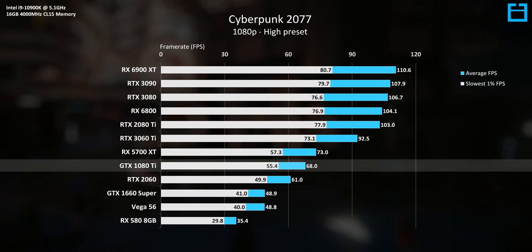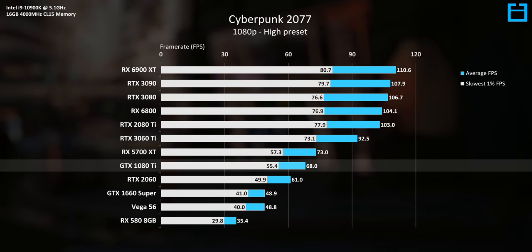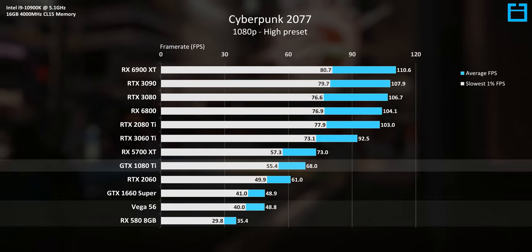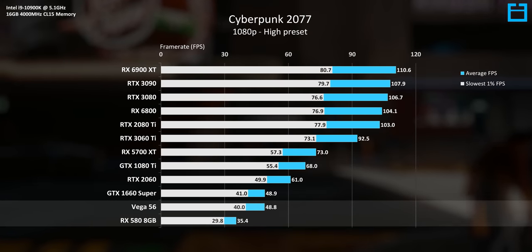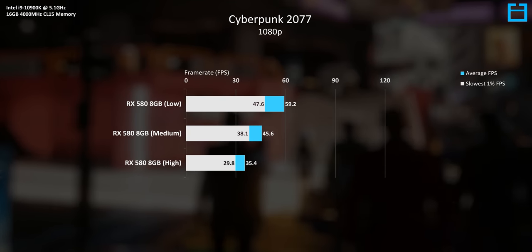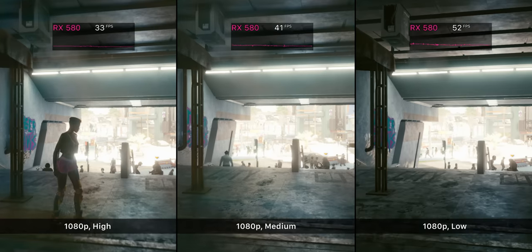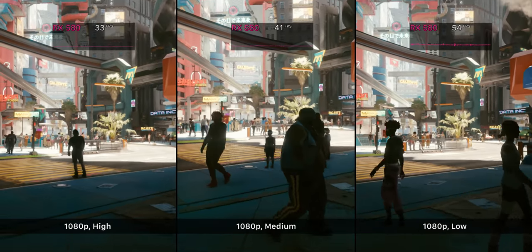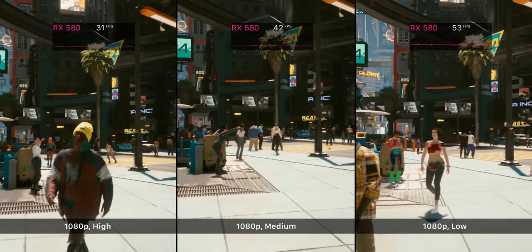One GPU that surprisingly didn't do so well here is the GTX 1080 Ti — performance is a notch below the Radeon 5700 XT, which manages 73 FPS on average. The older GPUs such as the Vega 56 and RX 580 are screaming to be retired, getting absolutely slaughtered at 1080p. The RX 580 is the absolute minimum you could get by with — by lowering quality to the lowest settings, we score just below 60 FPS, with a clear visual quality hit. The game world looks a lot flatter, and the experience would be fairly similar for those with a GTX 1060.